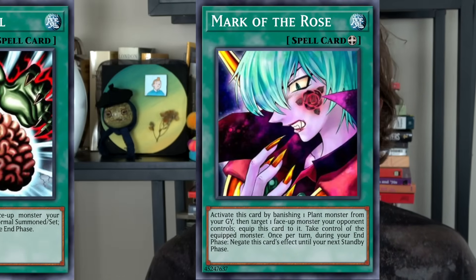Step number one: activate DNA Transplant calling Fire. Step number two: use some sort of Mark of the Rose or Brain Control type card to steal my opponent's monster, which is now a Fire monster. Step number three: attack with said monster, maybe get in some damage. Step number four: use Spiritual Fire Art Kurenai to tribute my opponent's monster in order to burn my opponent.